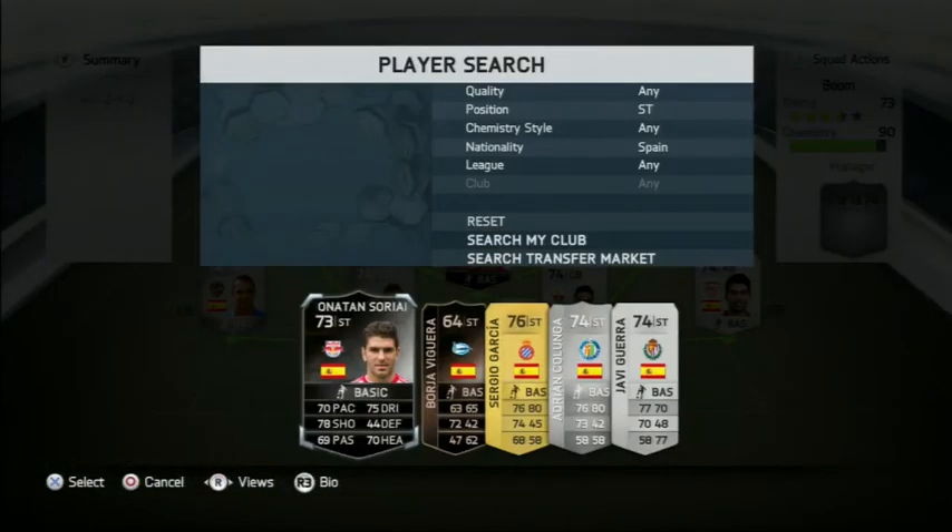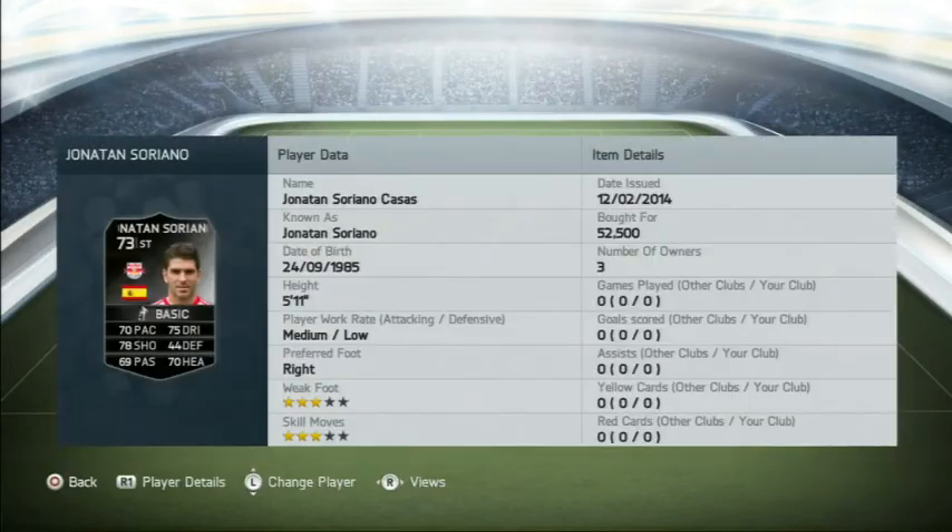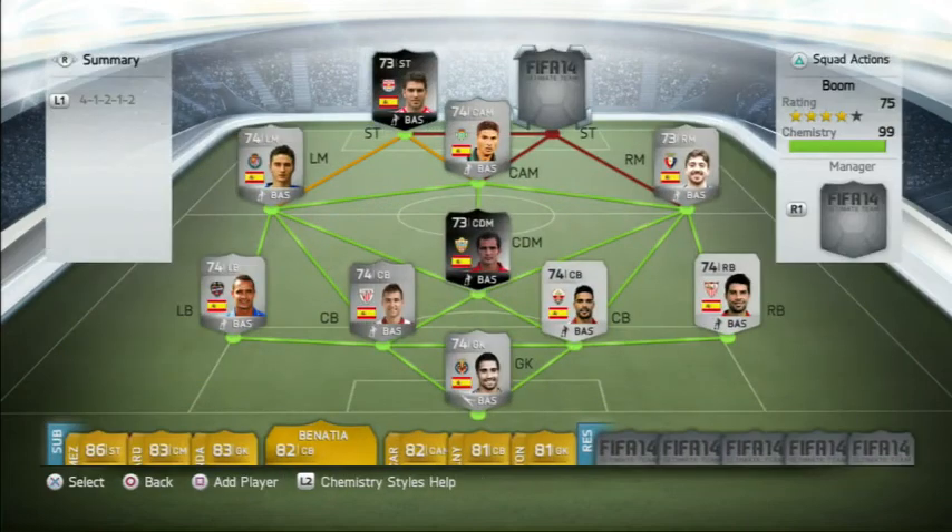The last of the inform players is frontman Jonathan Soriano. He cost me 52,500 coins — I think he'll be going up — with 70 pace, 75 dribbling, 78 shooting, and 70 heading. 3-star weak foot, 3-star skill moves — he's a very good player in this game.